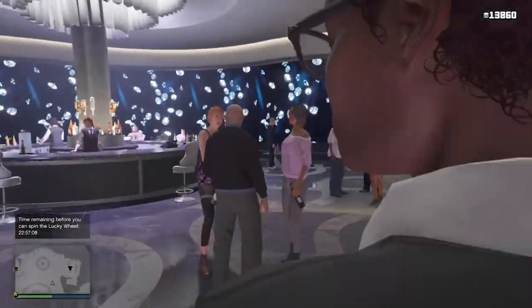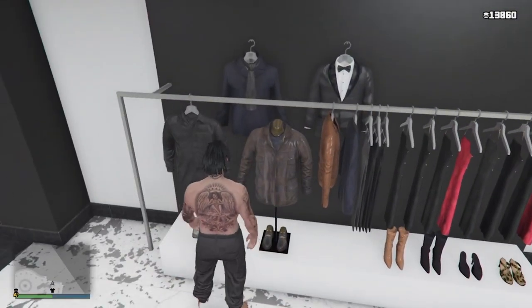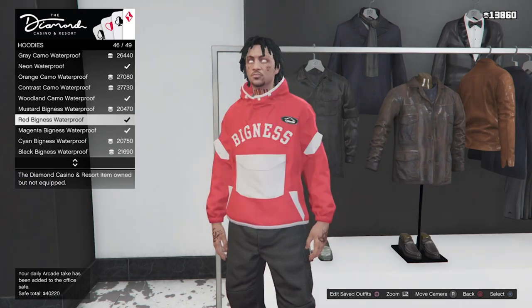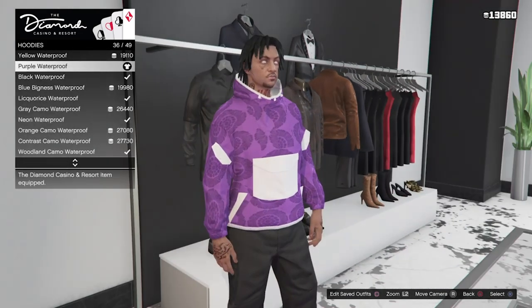Now for the second outfit, what you're going to want to do is already have the black joggers. If you don't, there will be a link down below in the description. Once you have them on, go ahead and head down to the casino, go over to clothing, hoodies, and scroll down until you see the purple waterproof hoodie.